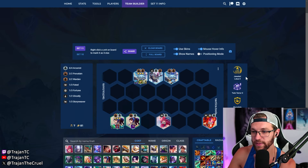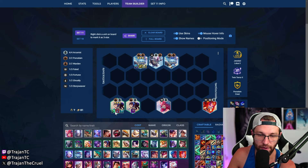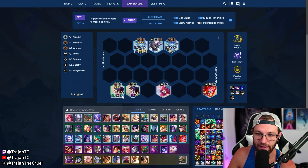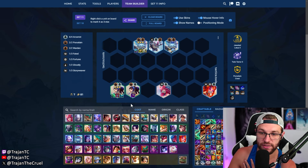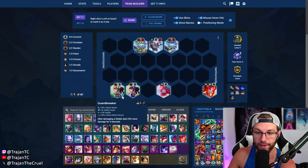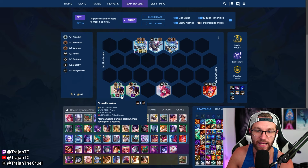Let's talk augments. An augment setup like Jeweled Lotus, Twin Terror, and Porcelain Crest is probably the nuts. With that setup, itemization like Spear of Shojin, Deathcap, and Guardbreaker gets your crit chance up and helps you one-shot the back line after hitting shields on the front line — that's a very good setup. However, if you don't have Jeweled Lotus, consider Giant Slayer or Jeweled Gauntlet instead.